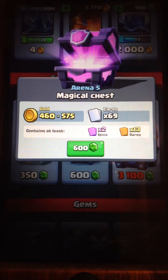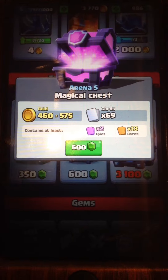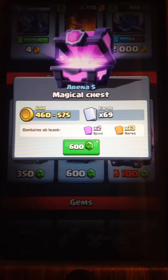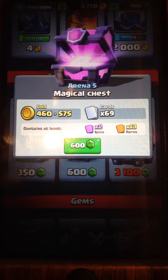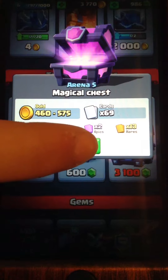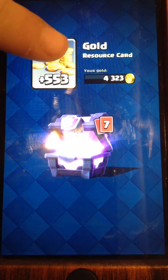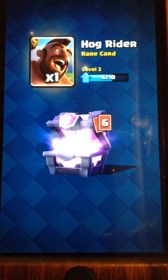In the magical chest you can get 460 to 575 coins, you get about 69 cards, about 13 rares and two epics. Here goes 600 gems. We got 553 gold — that's actually a lot for a magical chest — and we get a Hog Rider!